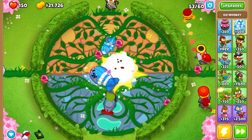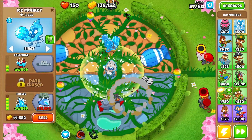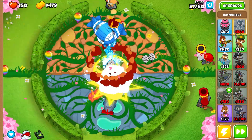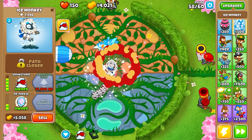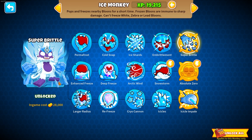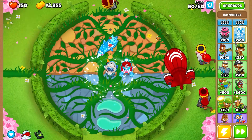MOABs are scary but we can take them down. That is so close — they're leaving the circle and barely dying. Icicle impale just in time, wow — that's crazy. We can now sell this because we don't want to focus on that XP. We're at 14,000, so not too far off. Let's start working on a super brittle.